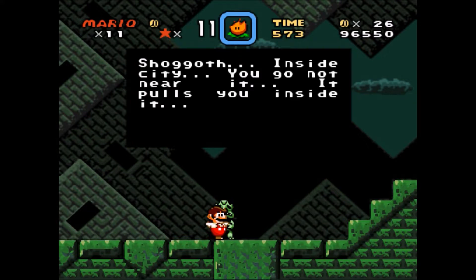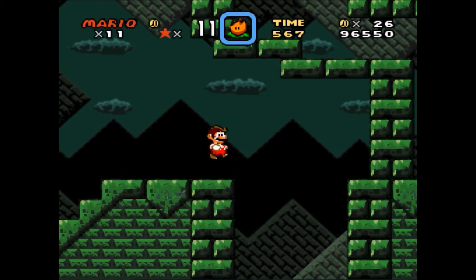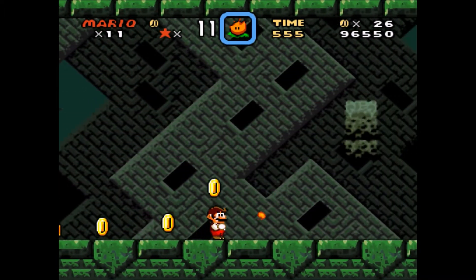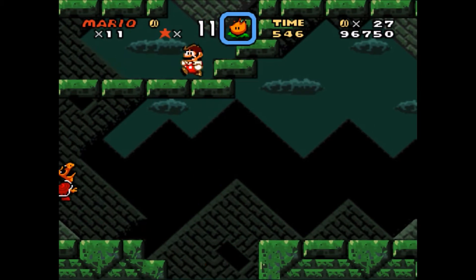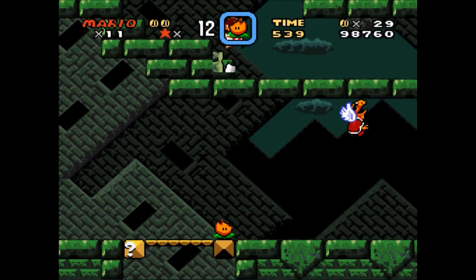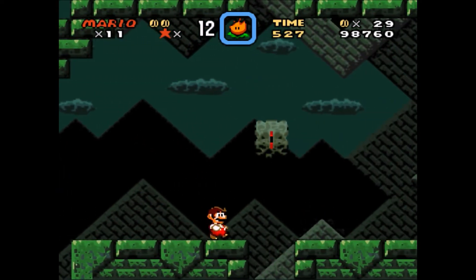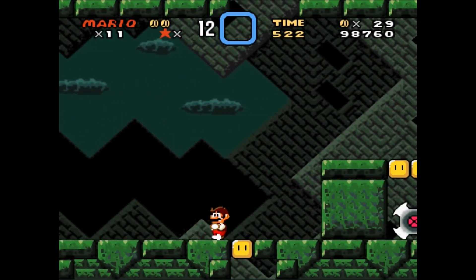Shuggoth inside city. You not hear something Italian. Do I jump down? Whoa — it's like... they're like thwomps. They're ugly eyeball thwomps. That's nasty. Jump down — it's so weird. What the heck? I'm messing with my head. Got hit. Thank you ugly eyeballs.